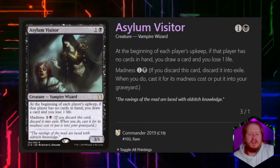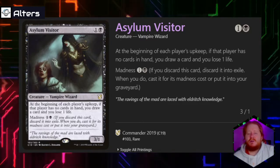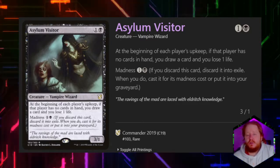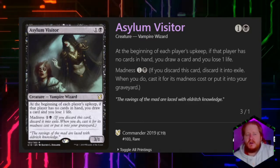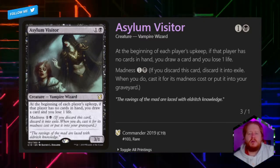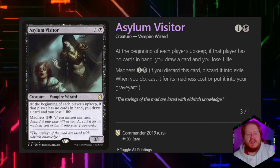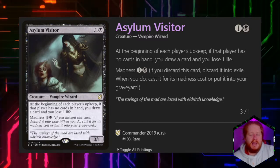For 1 and a black, we have a 3/1 Asylum Visitor. At the beginning of each player's upkeep, if that player has no cards in their hand, we get to draw a card and lose a life. So if our opponents are having trouble, or they play out their entire hand and get into topdeck mode, we have a way to get some card advantage off of that. We can also Madness this into play for 1 and a black.